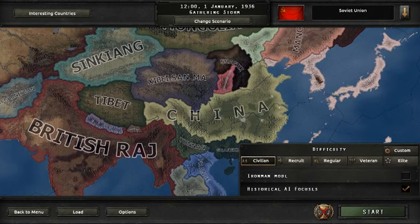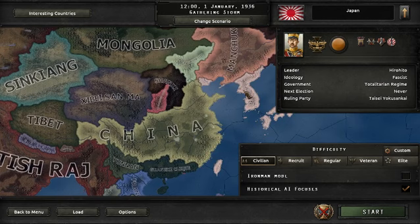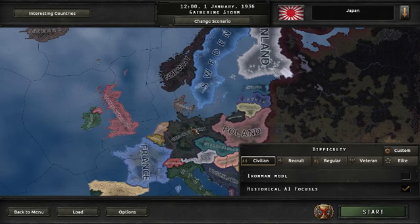The Asian sphere kind of explodes before everything hits the fan, because Hirohito decides that he wants some of China — he's trying to take over China.